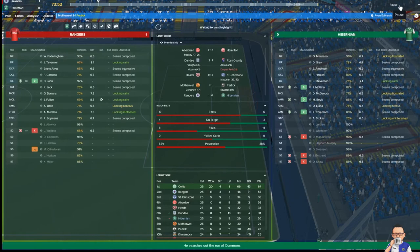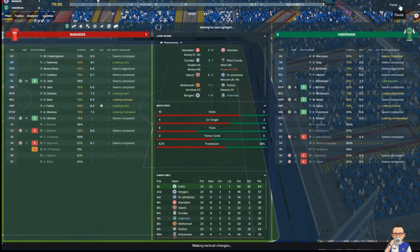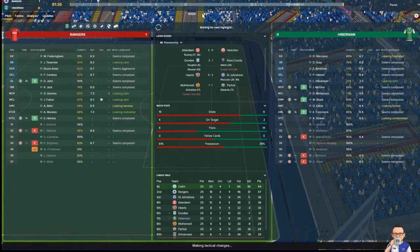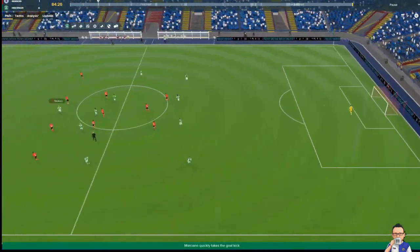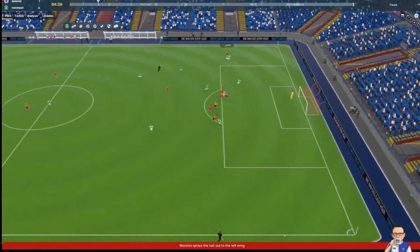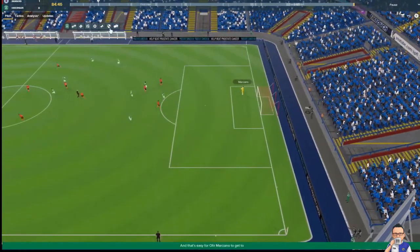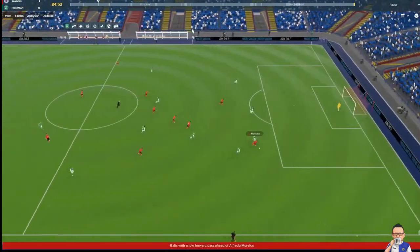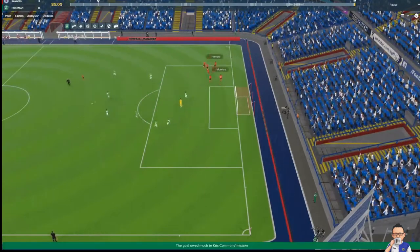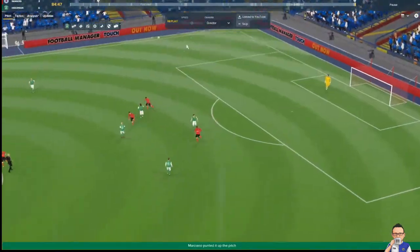If you look at the stats, we are getting battered possession-wise and shots-wise, but there's only one goal in it. I might go gung-ho the last 10 minutes — doing it now, going gung-ho, slash overload. Marciano boots it long towards Stokes. Here come Rangers — Morelos picks out John, Marciano collects. Come on boys. Here comes Morelos towards Herrera — that's 2-0. That's 3 defeats out of 3 and the sack is looming.